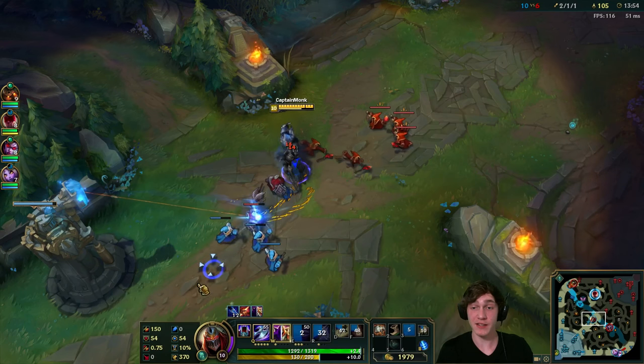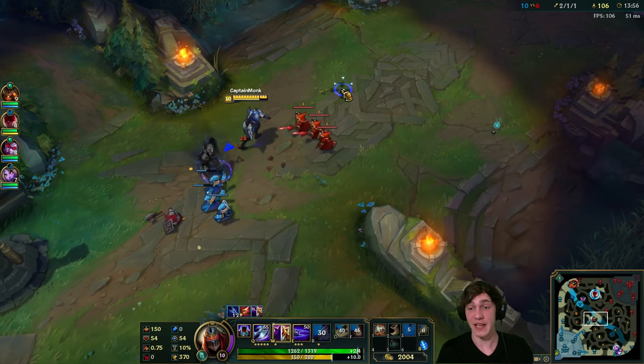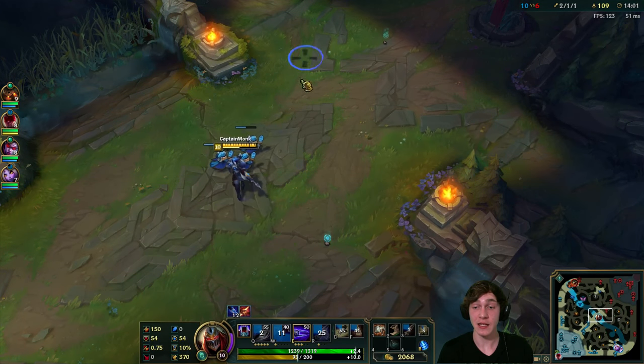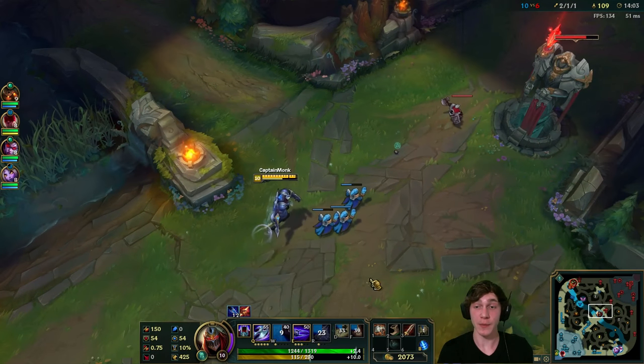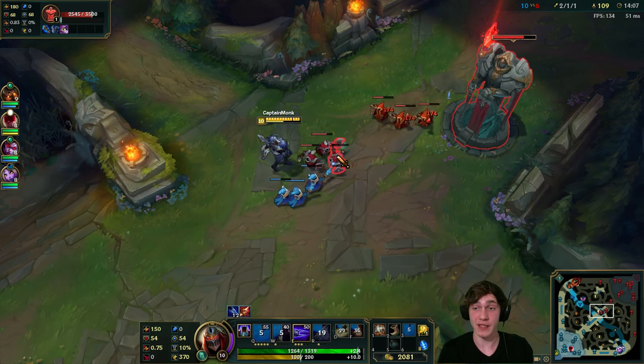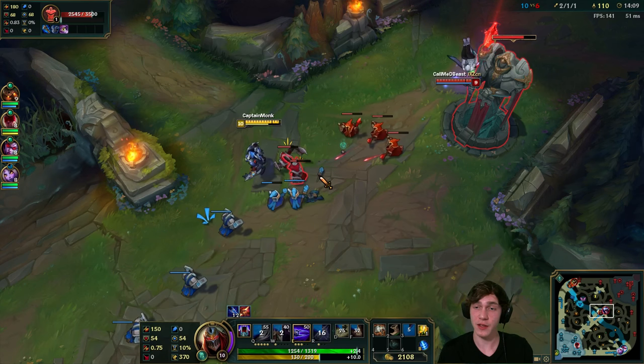That's why W max was so good for so long. But with them moving that percentage AD from his W into his ultimate in a different way, that's where maxing E now comes into play. Essentially how the ultimate AD mechanic works now: there's always one person on the opponent team with the highest AD, and if you kill them you get a percentage of their AD.